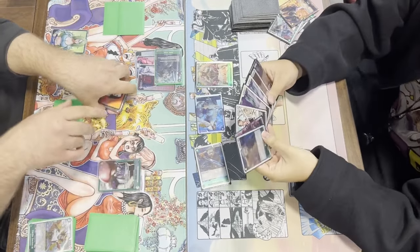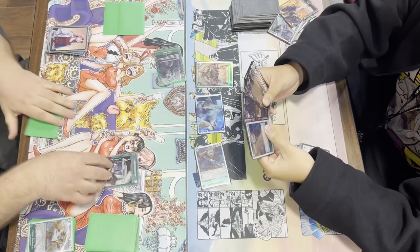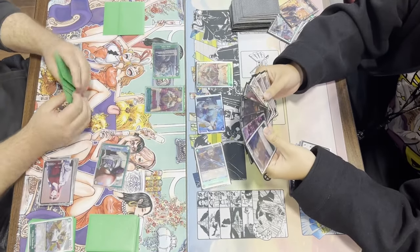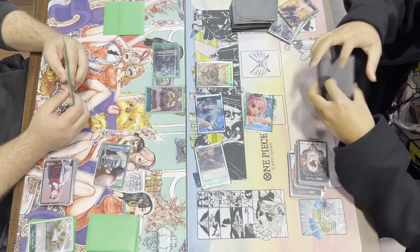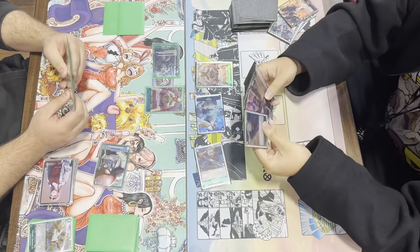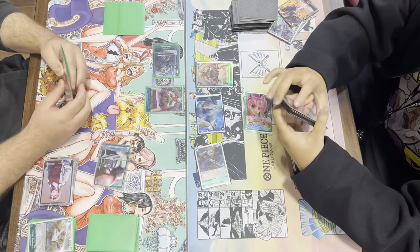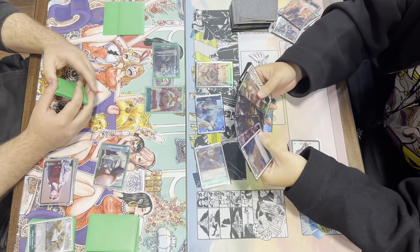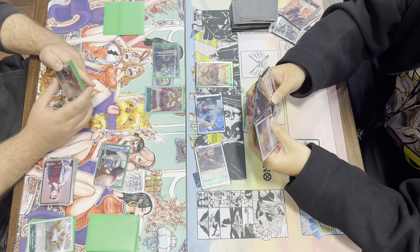Looks like dropping a 10-cost Doflamingo — that card is really rough because we cannot attack into leader. But we return fire with our own 10-cost Doflamingo, locking Kuzan, leader, and Ryuma. That was a huge Doflamingo play. If Perona does not have a blocker right now, this game is over with zero life.